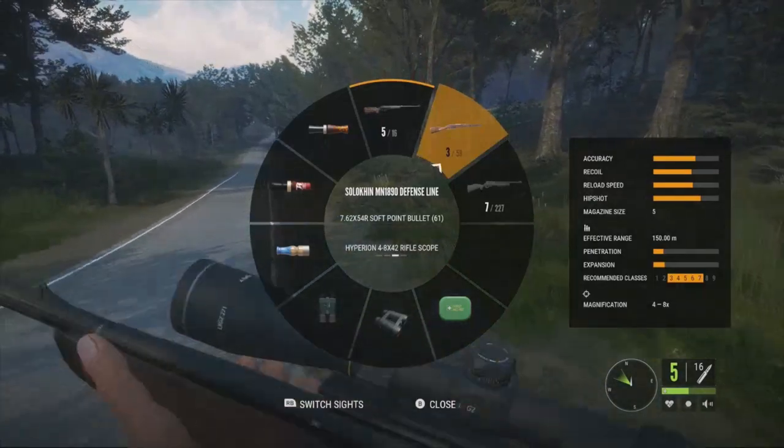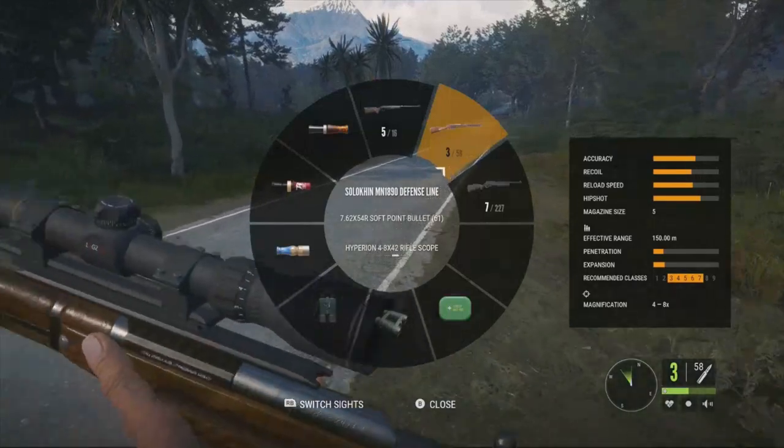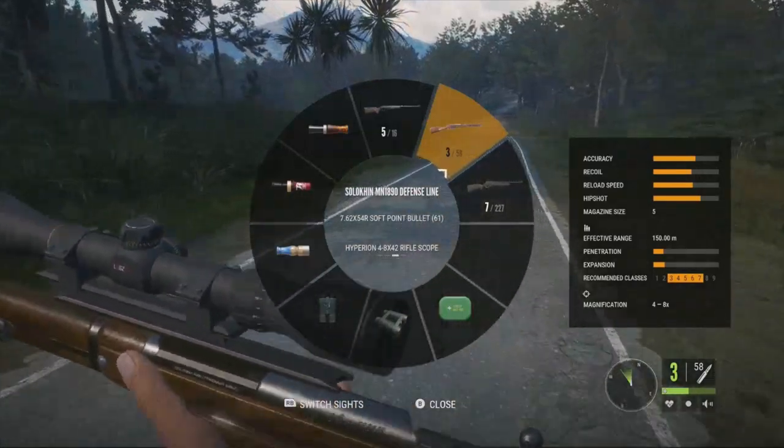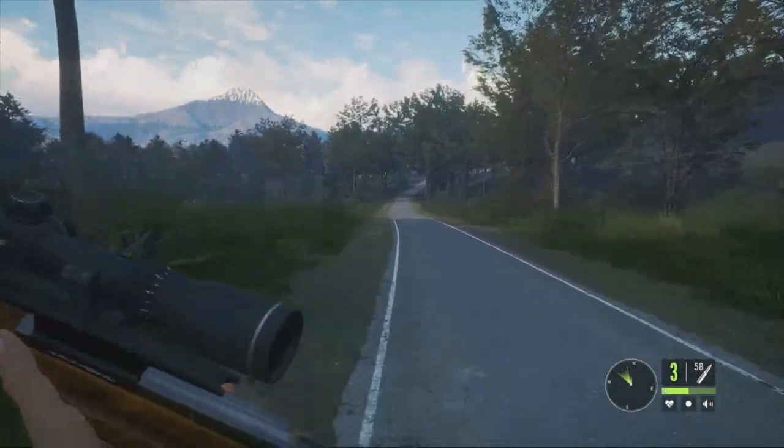The Solikin MN 1890 defense line, or the Mosin as most people call it, is recommended for classes 3 through 7, with an effective range of 150 meters and a magazine size of 5. This gun is really good, and I think it would probably overall be the best gun for the Shammy.